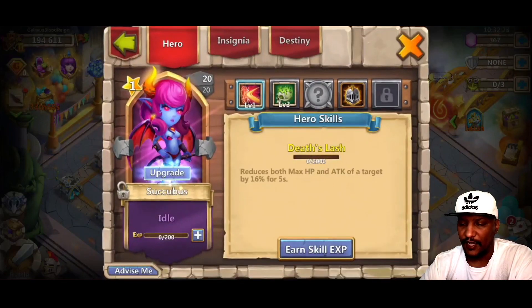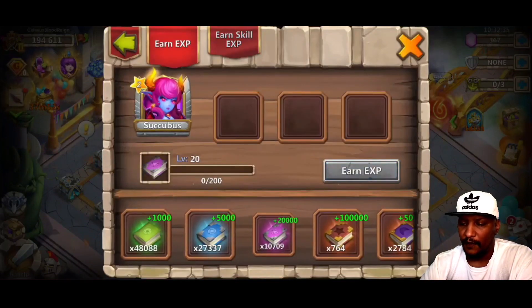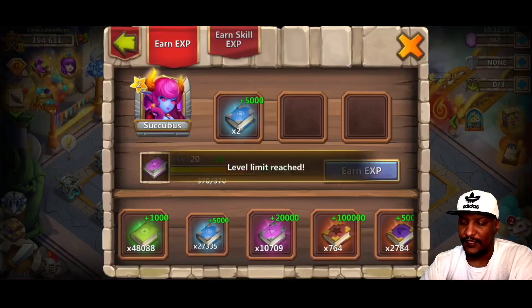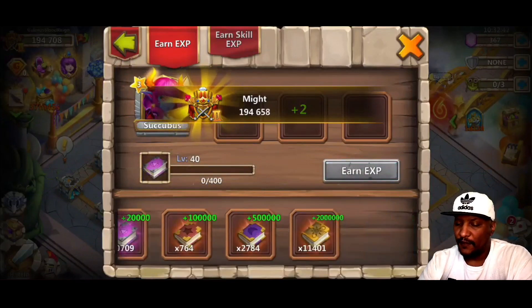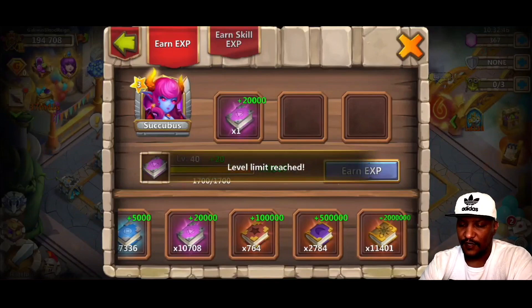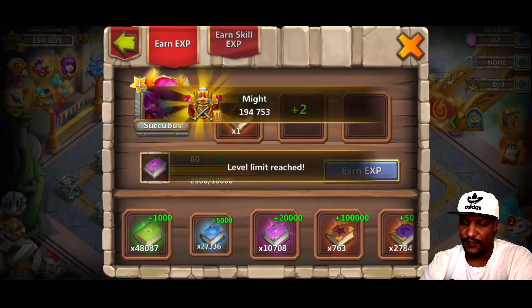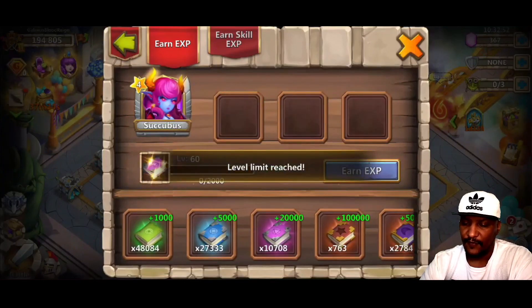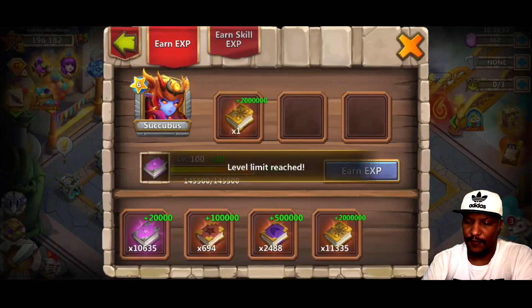So I think we'll go ahead and go with this succubus or a ninja, but I'm just going to go ahead and go with this one. So again, go through this whole process — give her some books, a couple of books here. Now we got to keep on leveling this one up. It'll take a little while. I'm going to waste a little bit of resources because I'm just trying to get this done. Okay, let's just keep on feeding the books.